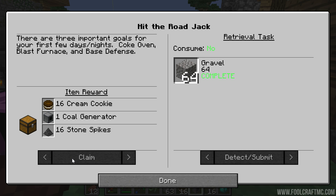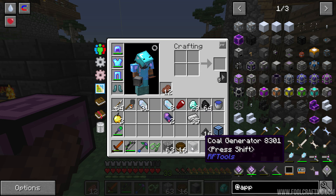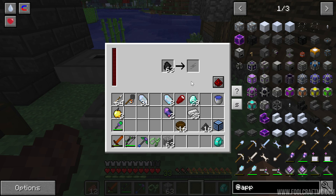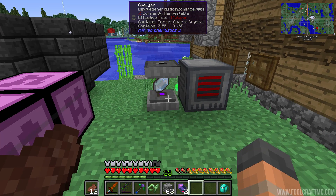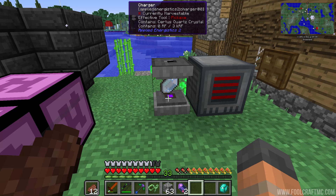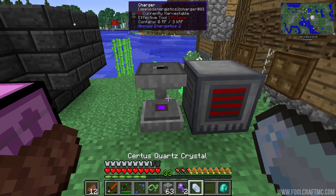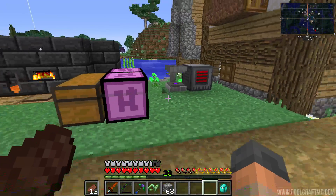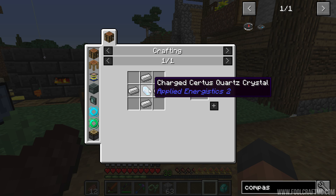We can craft this into the charger with some iron, then we need to power it to turn that stuff into charged certus quartz, which makes more key components like the inscriber. If you saw Iskall's episode, you're starting to see a pattern — I've been watching his video to figure out how to get into this mod. We can claim the quest book rewards and get some cookies, stone spikes, and a coal generator. This is the first time we're generating RF. Chuck some coal in, it will power the charger, but it needs a power cable to connect the two.